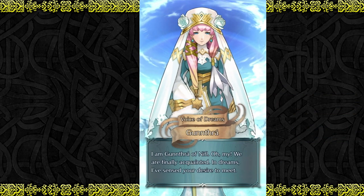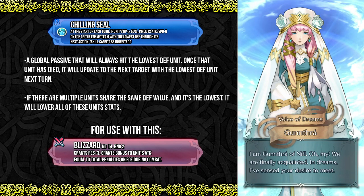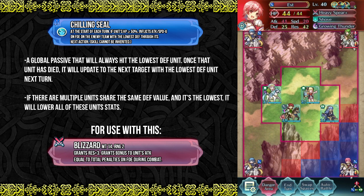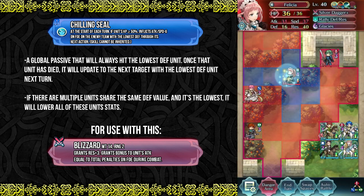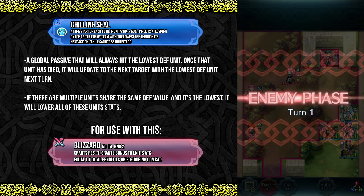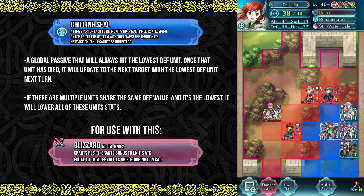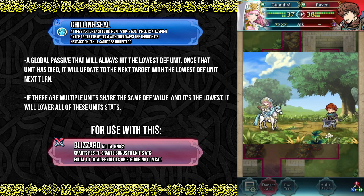So before we begin with the build itself it's worth taking a look into Chilling Seal. That of course is Gunthra's B passive. The simple basis for this one is if her HP is over 50% it will then target the unit on the opposite team with the lowest defense and debuff their attack and speed by six. This ability procs at the start of every turn, and to further add to its importance it's global and it'll update every turn as well. Meaning if the target with the lowest defense has died it will move on to the next target with the second lowest defense, and on and on until it's all over.